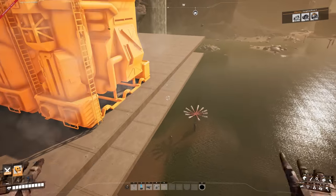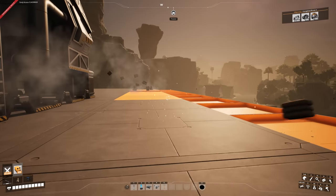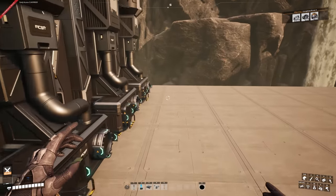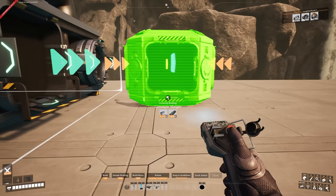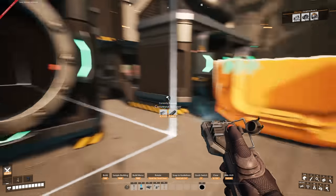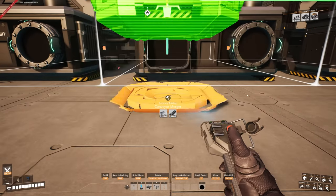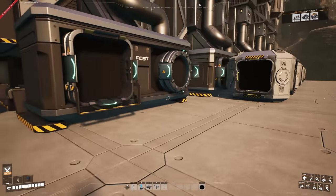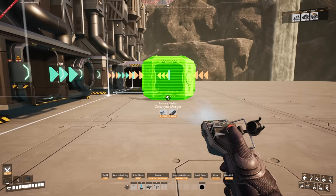We place down seven refineries in a row, extend the foundation as needed, and set up the mergers coming toward us — four machines feeding into each set of mergers to produce 260-item lines.